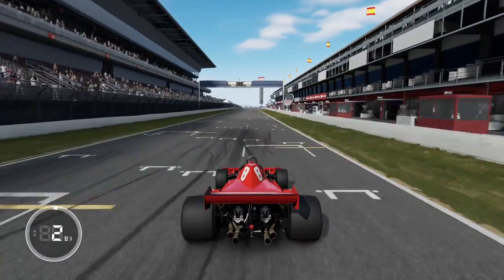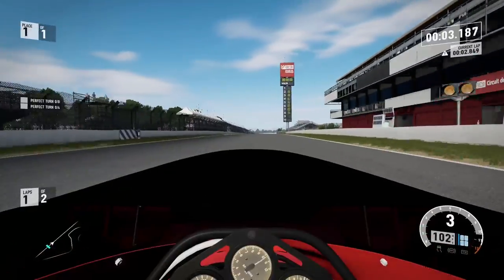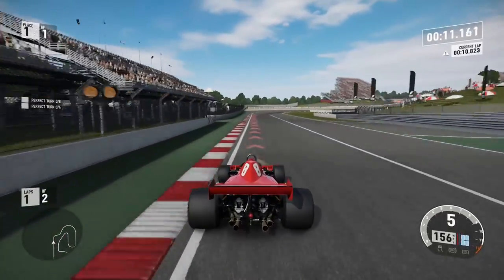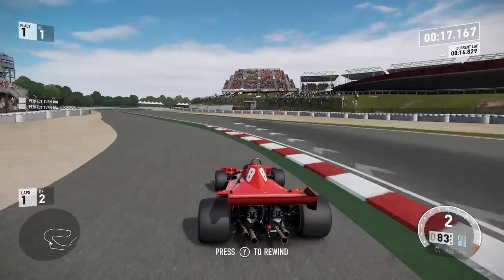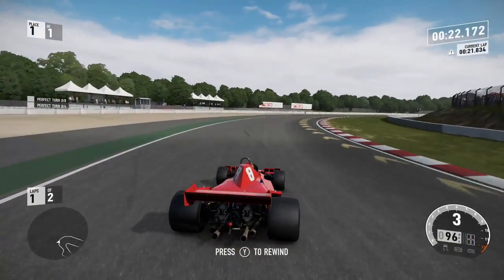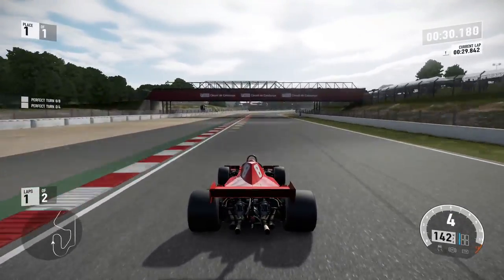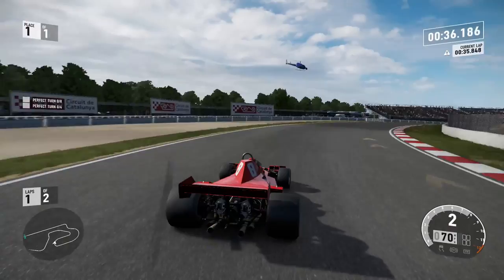I thought this was going to be the Formula One car, but it was actually the Brabham. This is one of my favorite cars in the car pack — it is actually the fastest one stock. It was pretty fun, it had a lot of grip and a lot of speed. This is definitely an incentive to buy the car pack. This car could be pretty good and it's a fun little thing to drive, especially around Catalonia.